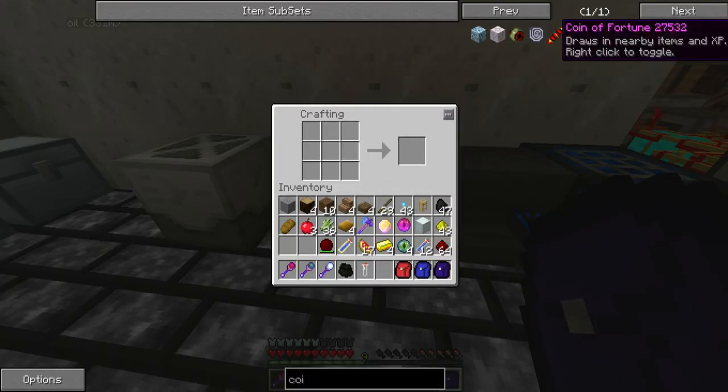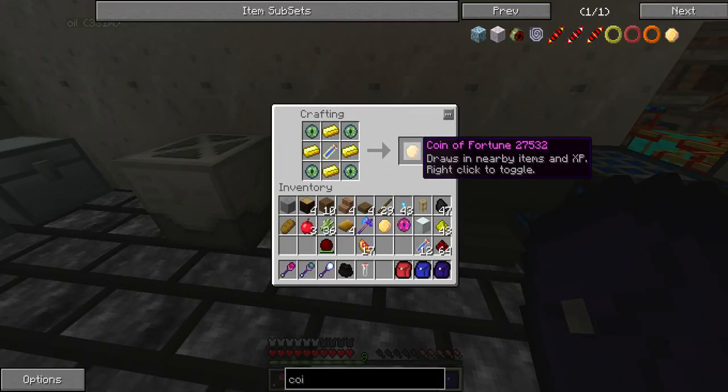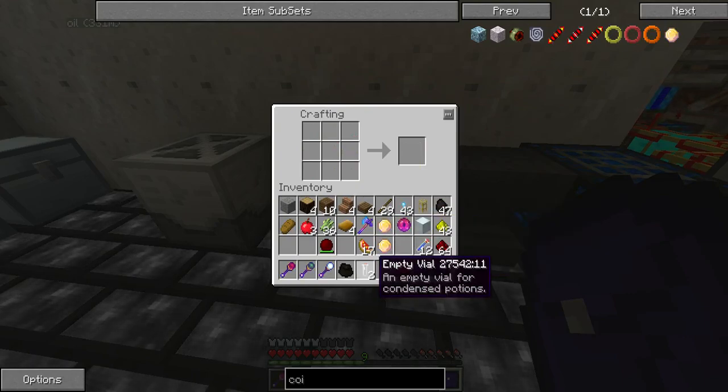And then do that again — shift click. And I got two! I got two, because I'm awesome. And other stuff.